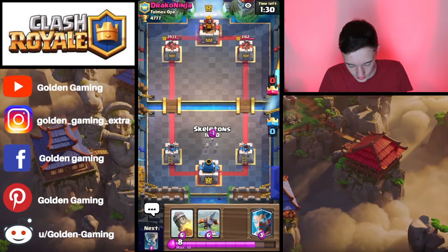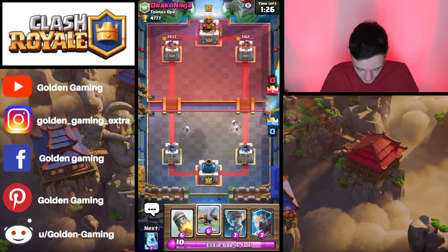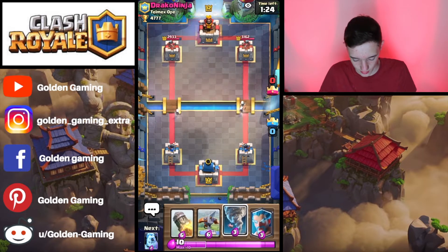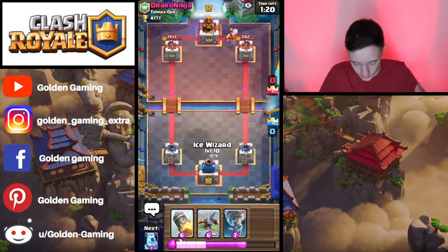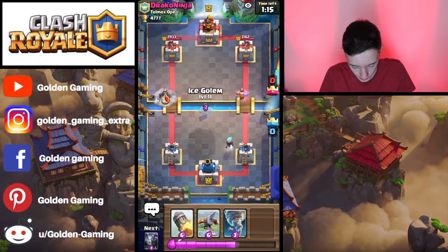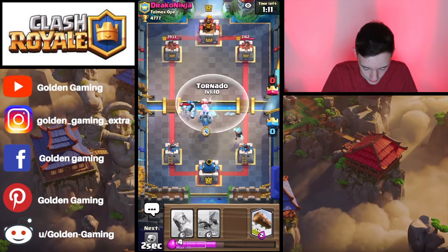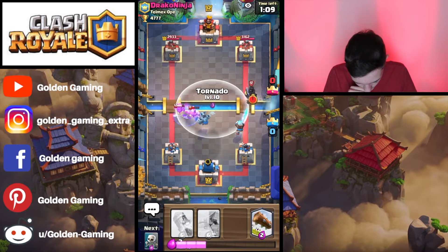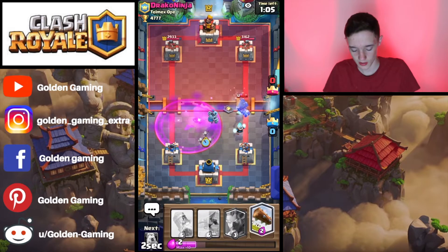We're going to cycle our Skeletons in front of the King Tower, just to cycle through our deck back to our Tornado if he tries to bridge spam us again. It looks like he's just going to set up another Lumberjack push. We're going to get ready with the Ice Wizard and may actually pull it with the Ice Golem. We're going to follow that up with a Mega Minion and get ready with our Tornado, which does pull everything into the middle.